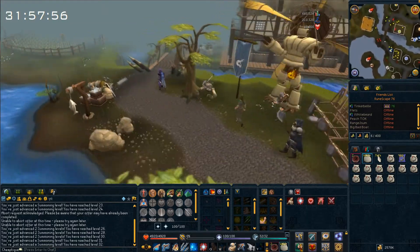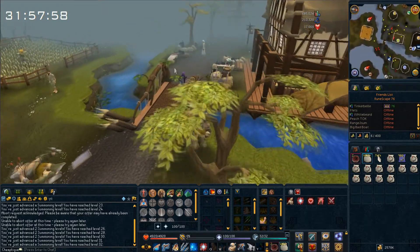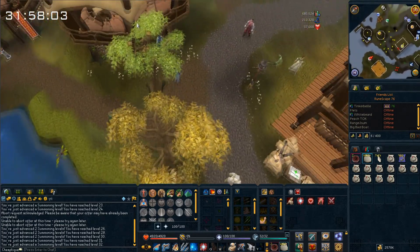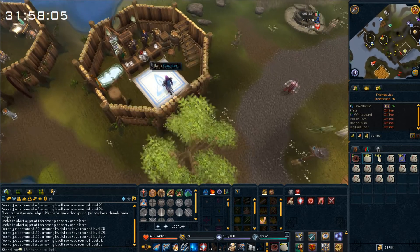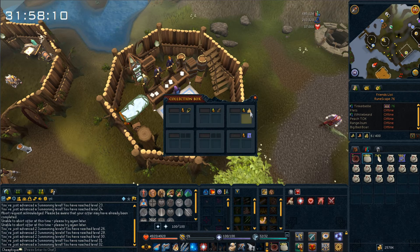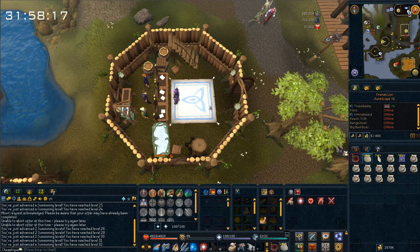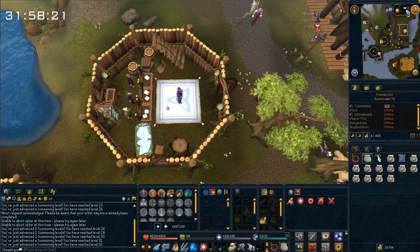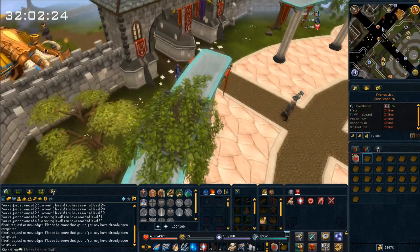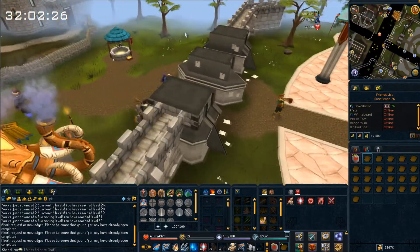I have an offer in the GE for the next tertiary ingredient — honeycombs. These are items that nobody really collects, and you can get them from beehives in Catherby. Since nobody makes them, I'll probably have to wait for the offer to fill, and I don't want to overpay. While I'm waiting, I should do a couple of daily challenges.